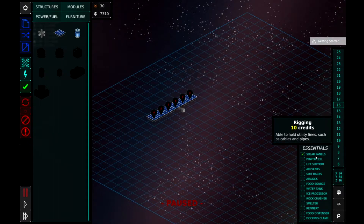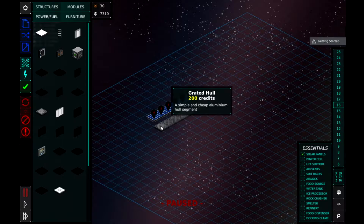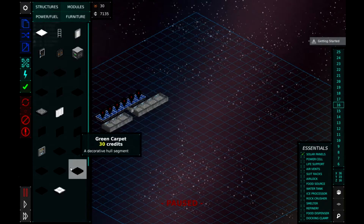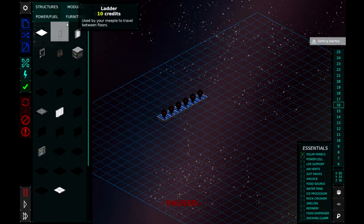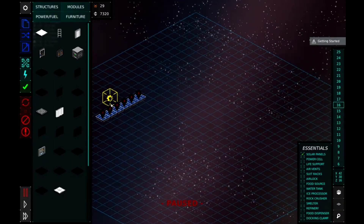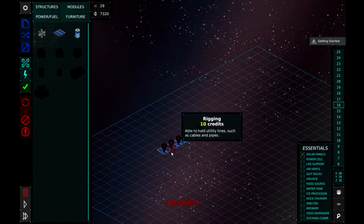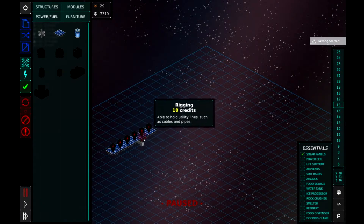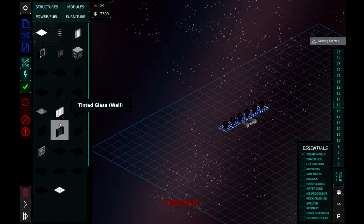We'll throw that connector on there and then head to our structures. It's hard to tell the lines - pressing V will help you go back and get rid of anything you need to remove. We've lost our little structure, that's a bit of a pain. Structure goes in the middle - one, two, three - kind of in the middle. We could put double so it looks a little more even.